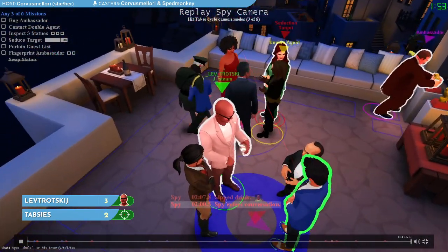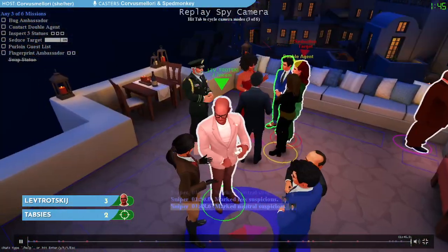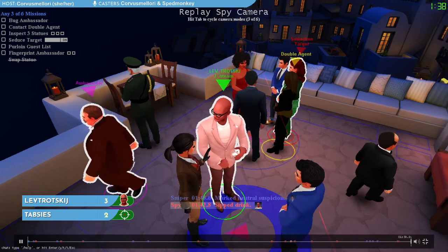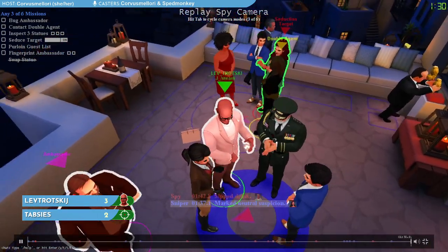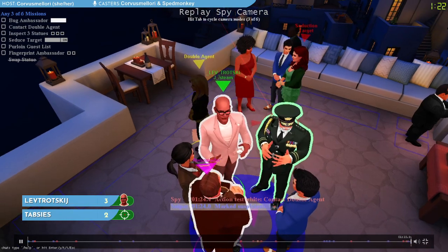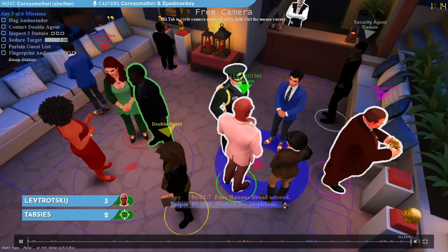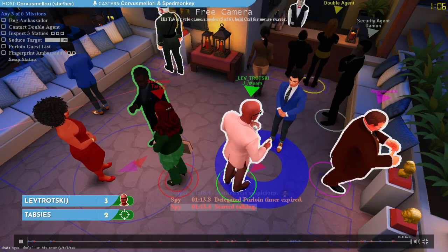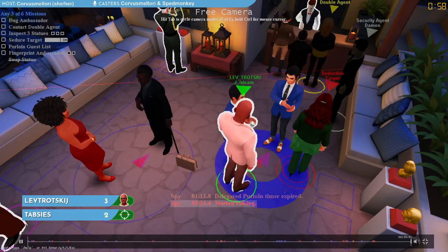Unfortunately our seduction target, who is Irish, has really not been cooperating. We have really not had much of a chance to do any flirting at all, so Lev has absolutely zero mission progress. We don't have any progress on seduce the target, haven't been to statues, haven't bugged the ambassador, haven't touched anything to get fingerprints. With time so low, Lev might have to start thinking about getting someone else at this party shot. Step one for doing that is what Lev is doing right now — a fake banana bread. Unfortunately the double agent leaves the other one as well, so the sniper knows that nobody just finished that mission.